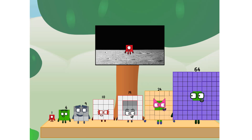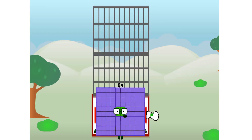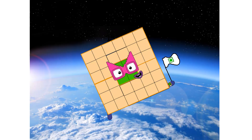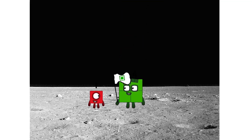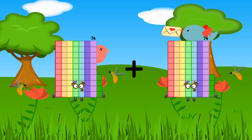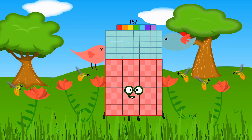Don't worry, little one. I'll take care of this. 64. And I promise — square power only. Achoo! Achoo! Achoo! Hello. Looking for this? 74 plus 83 equals 157.